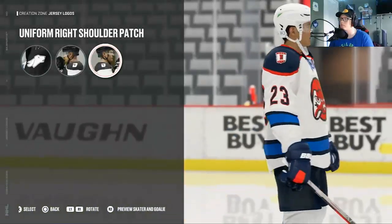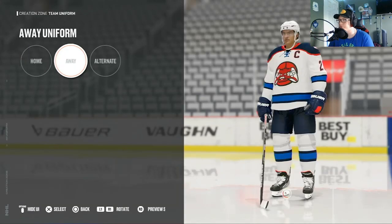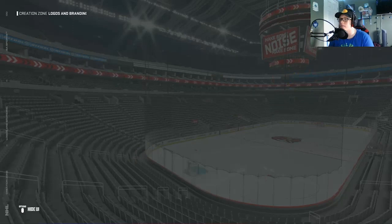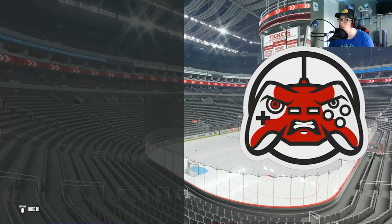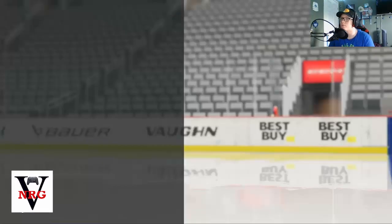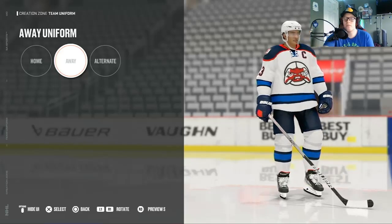A lot of times you can just plop the first logo on there, put the secondary on the shoulders, and bam — you have your logo, and that's pretty much it. If you don't like the background of the logo and want to change it to white, or you don't like how the red looks, you can change it and go back to whatever jersey you were working on and see how it looks on all of them. Anyway, thank you guys for watching. Subscribe if you haven't, tell your friends. Hope I get unsick soon. Subscribe, like, comment what you think should be added to the game — I might make another 'what should be added in 2024' video. Thanks, Teddy out.